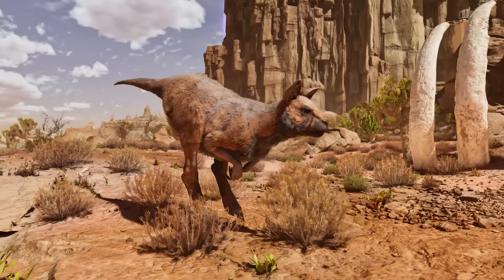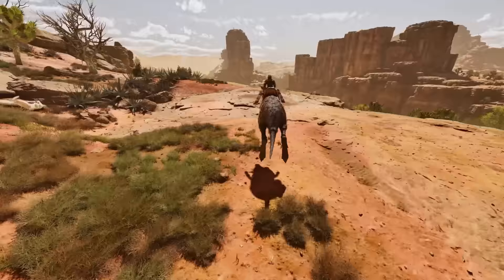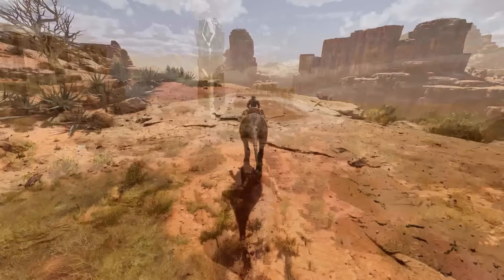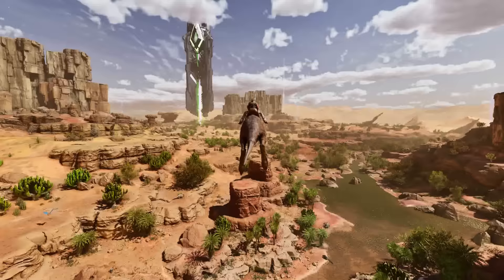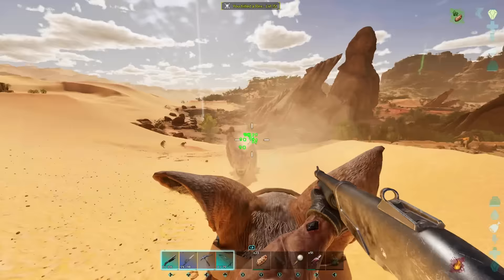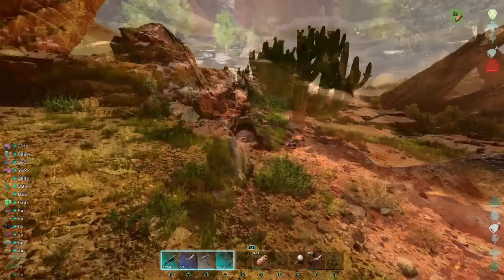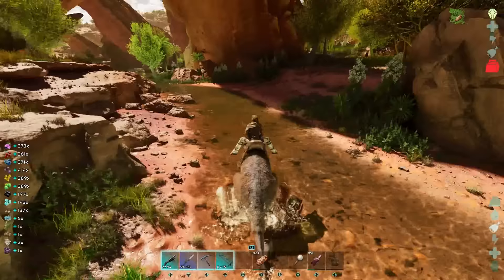At number 4 is the Procoptodon. If you want to get somewhere quickly by land, the kangaroo is the one to take you there — it's one of my personal favorite creatures on the entire map. It can jump great distances, boosted by holding the jump button and aiming upward. It has a basic bite attack that deals low damage, but also a kick attack dealing great knockback, useful in many situations and great for harvesting berries.